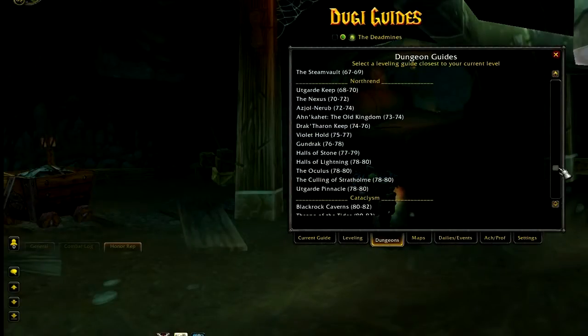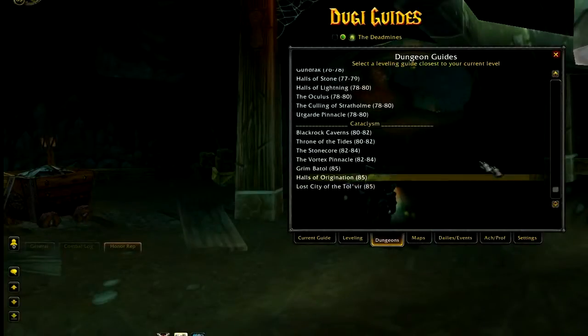We ended up adding 19 additional questing zones per faction, and we also added about 50 dungeon guides for level 1 to 85.